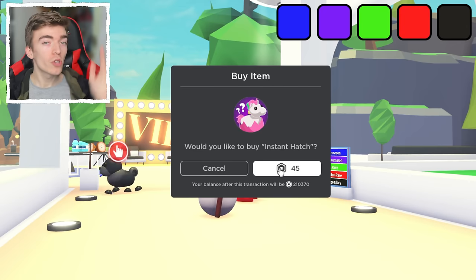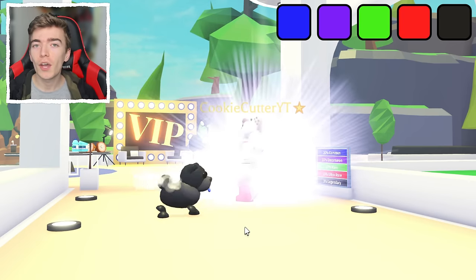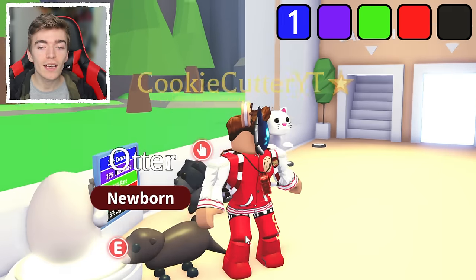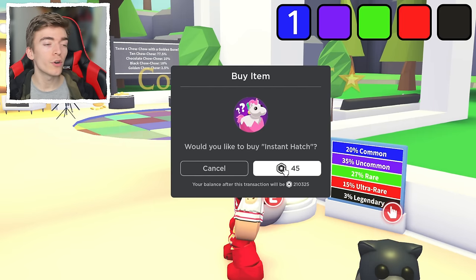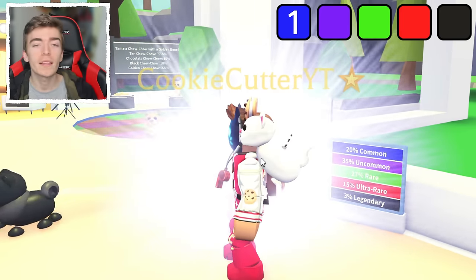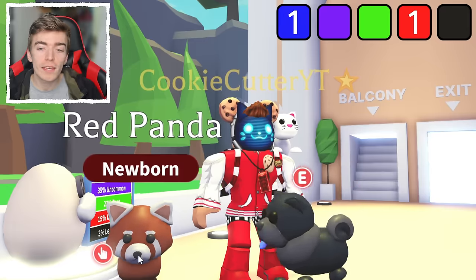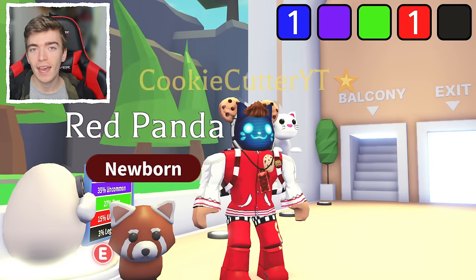I'm going to be spending so much Robux and instantly hatching all 100 of these eggs to find out if I can get the maximum amount of legendaries. We started off with an otter. The counter underneath will show how many of each category — legendary, ultra rare — we go and hatch. To test if the odds are correct, we actually just got a red panda on the second egg.